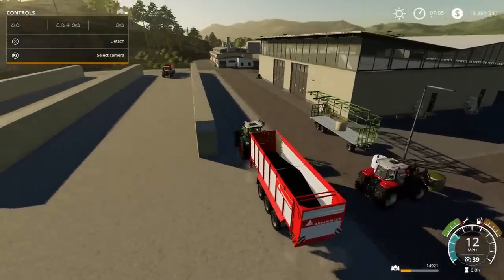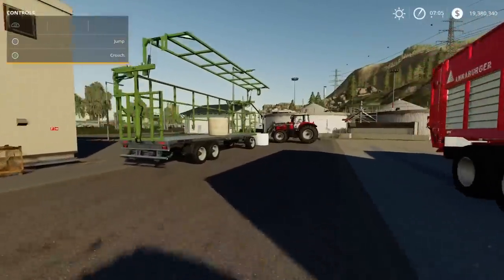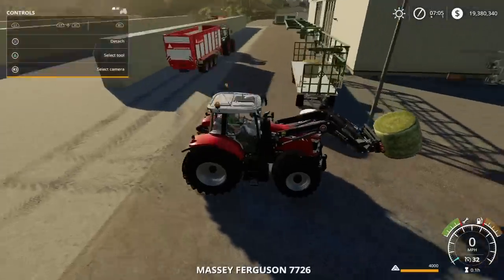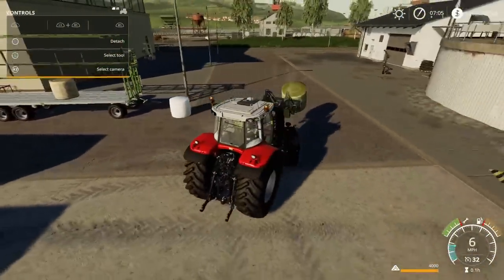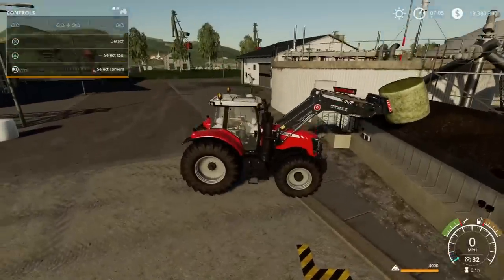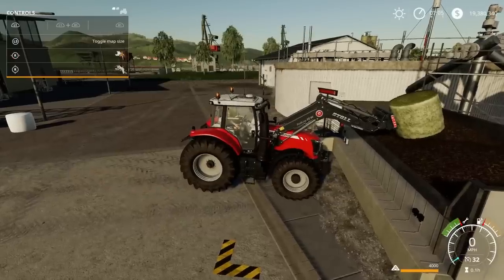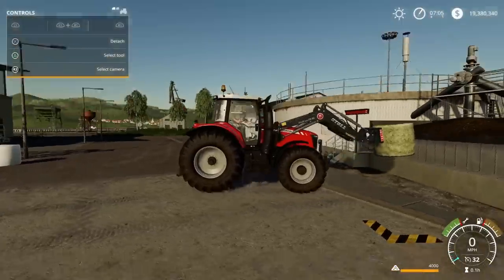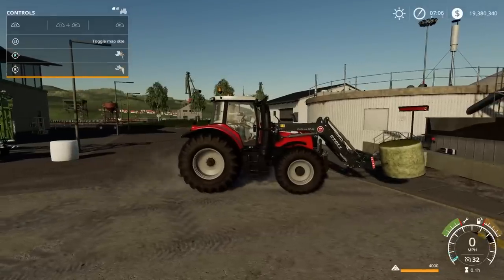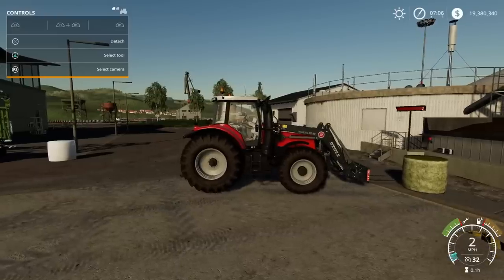So I thought, what you used to be able to do on FS17 was sell bales at the BGA. I've got a hay bale, a silage bale, and a straw bale. The weird thing is, if I put them on there, they used to just disappear and you'd get paid. Nothing. It just rests on top. I tried putting it on the floor on the trigger - nope, nothing. It won't let you do bales. I don't know if that's a glitch or whether it's intentional. Maybe in the real world you can't put bales in and FS17 shouldn't have done it in the first place.